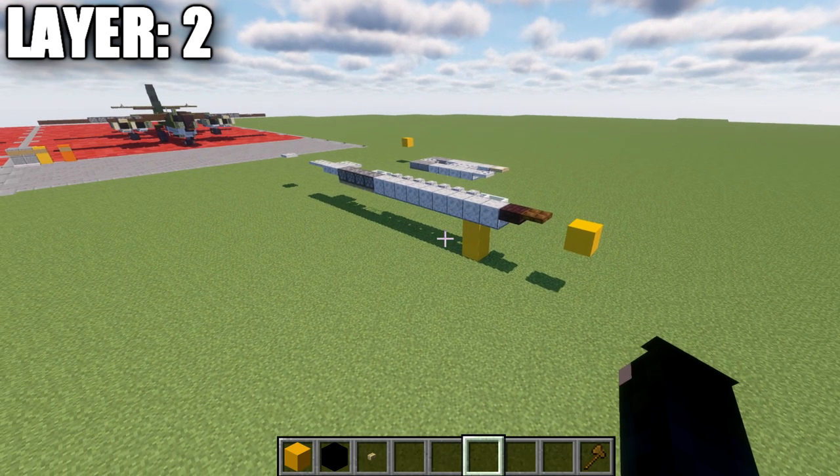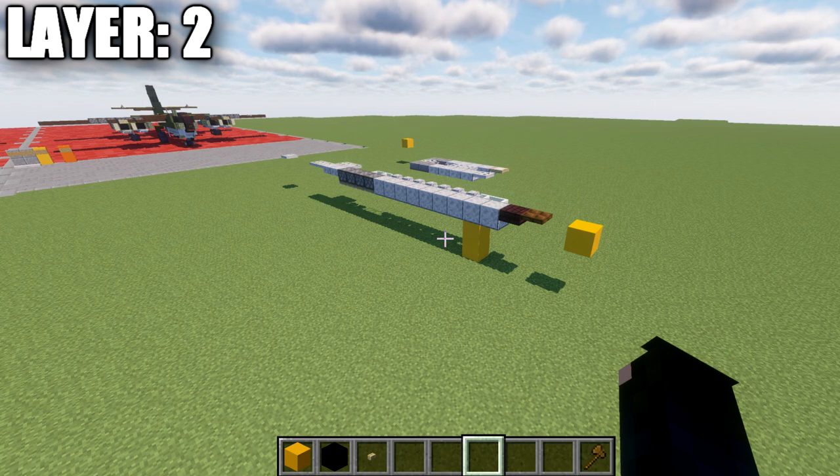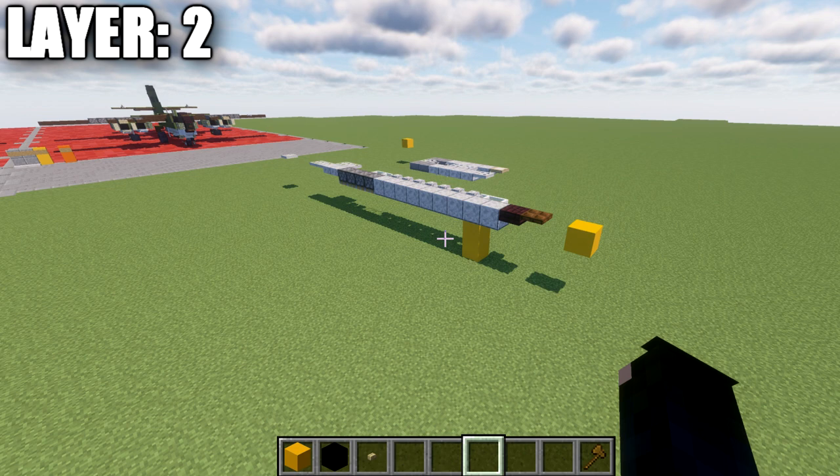A few things to mention before we dive in: if you're new to my aircraft tutorials, we like to do half on camera, half off. This means we're building the entire centerline of the aircraft and then we'll build the right side, then the left side will be up to you guys to copy over between layers. Both sides are pretty much completely symmetrical, so whatever we do on one side will be done on the other.